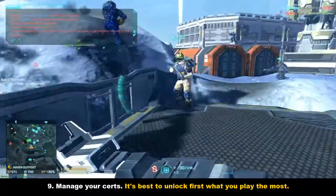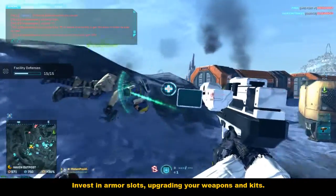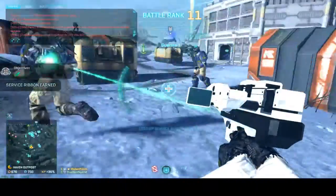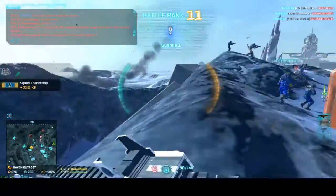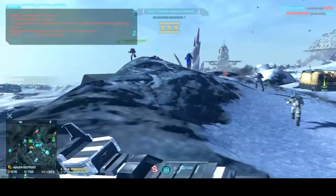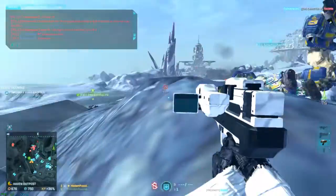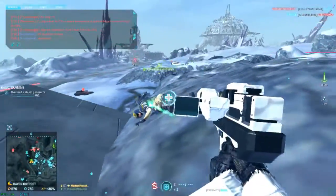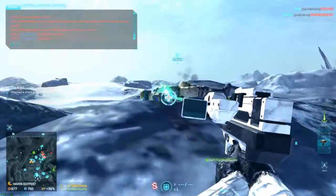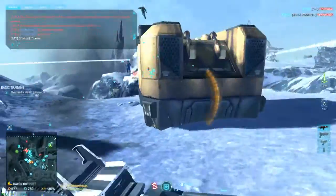Number nine: manage your certs. I think this is one of the biggest problems newer players have. They just updated the cert system so that between battle ranks 1 and 15 you get a few more certs, making it easier for newer players to gain them and not feel as weak. But with more certs to spend, many players just buy things willy-nilly. Some of the best items to unlock first should be based on what you play most — pay attention to armor slots, mines, grenades, C4s, and med kits.